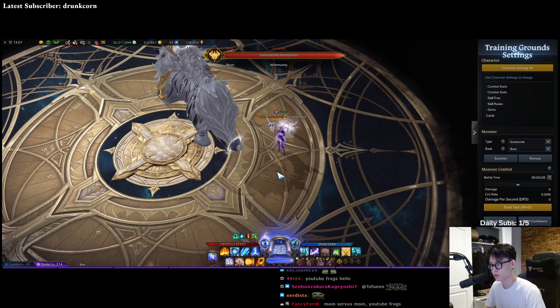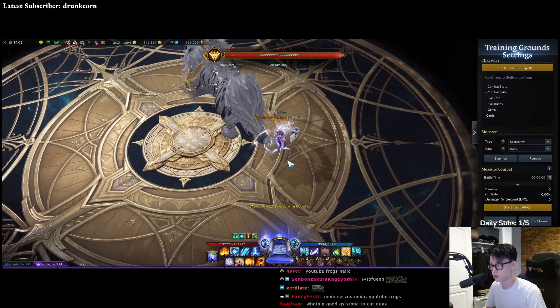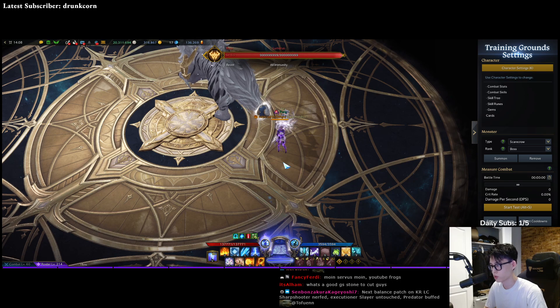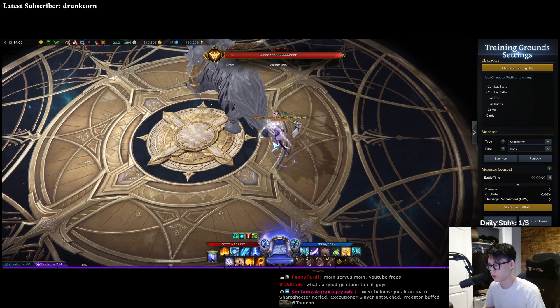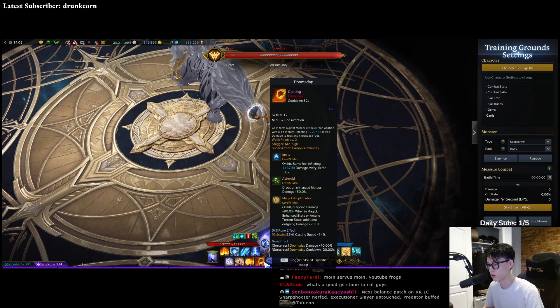This is probably one of the worst prog builds on Sorc to date. So I'm going to go over the rotation really quickly, and we'll talk about what requirements you have. All you need for this build is level 7 cooldown gems, and then a level 8 cooldown gem on Doomsday if you're playing spec crit. And if you're playing spec swift, which is the more budget build, you only need a level 7 cooldown gem on Doomsday.